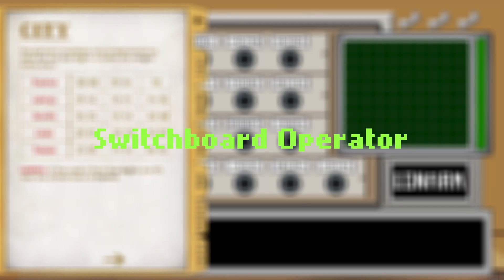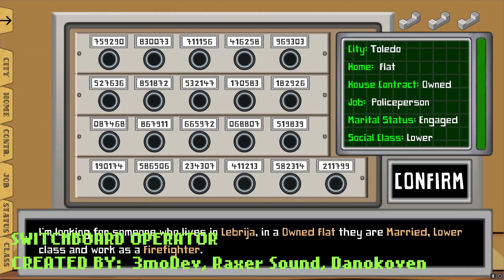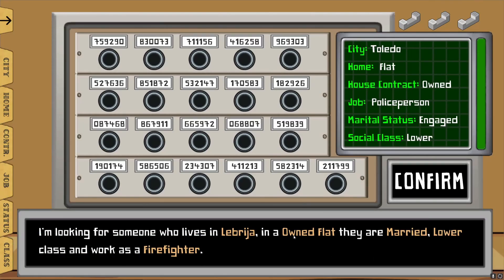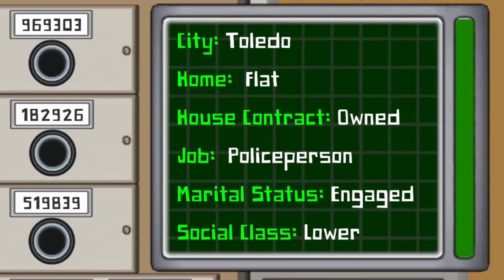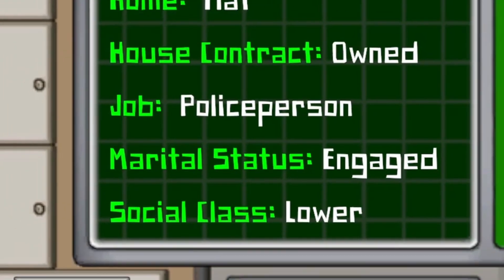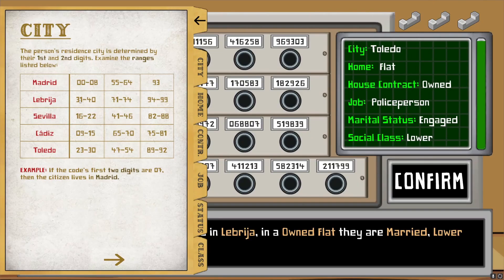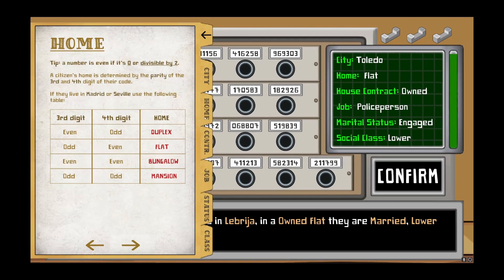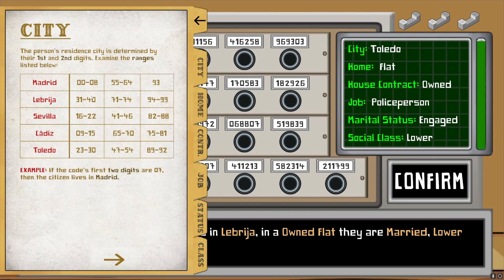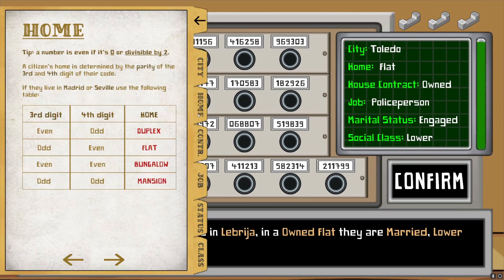Top 6: Switchboard Operator. Although very complex, this one was really enjoyable. You connect one color to another and figure out which numbers go to whom based on their location, their city, their career, what they're doing — whether they're married, single — to essentially find that phone and connect one to the other. It was a very, very unique and smart idea for the game. I really enjoyed the thought behind it.